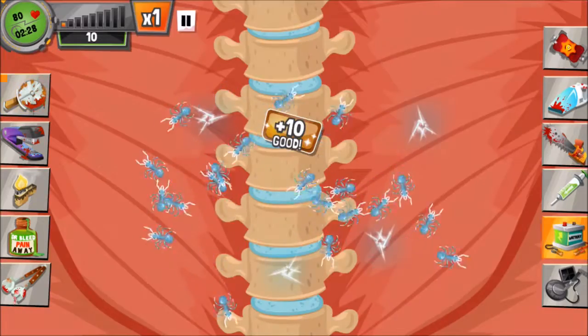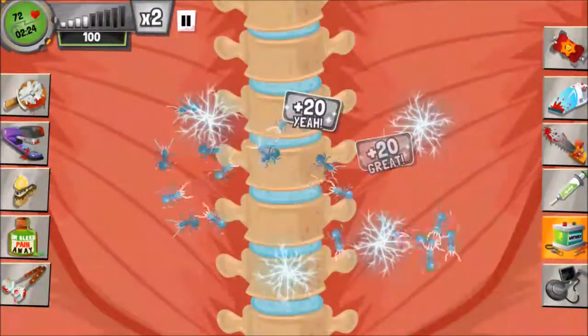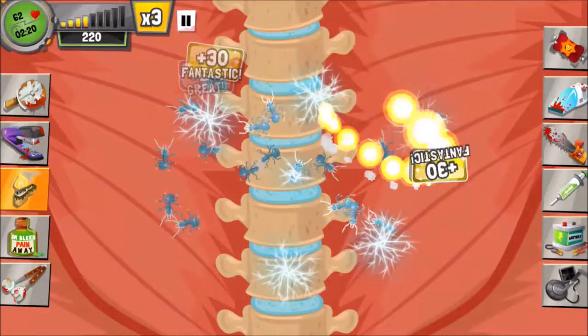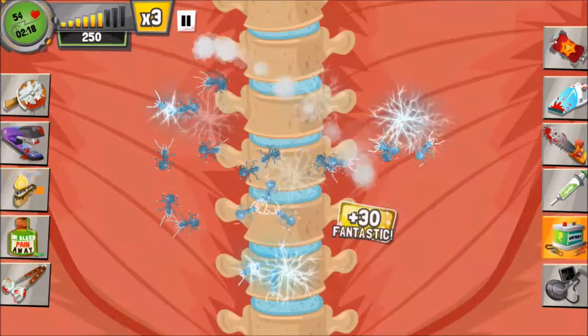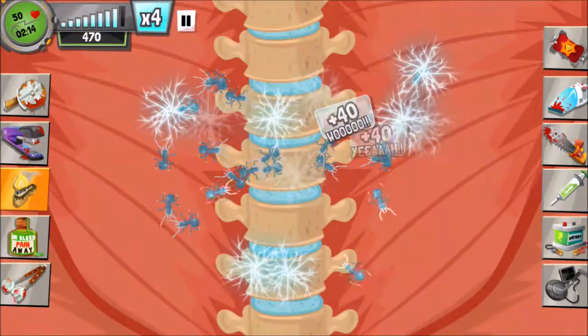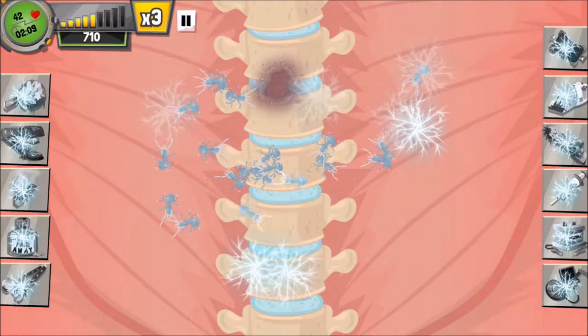For this operation, we're going to be facing a lot of these ice ants and they cause these things called frostbites. What you want to do is use the lighter and reduce the frostbites — make sure that they don't freeze the game. If you leave it running, it freezes the game like this.